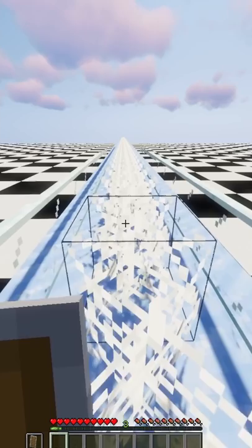Minecraft cobwebs don't slow down arrows. The slowest you can move in Minecraft is by crouching through cobwebs and packed ice while using a shield.